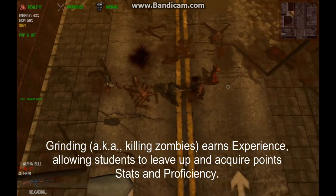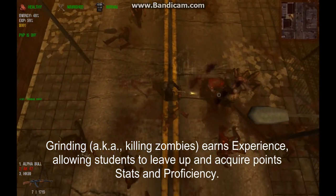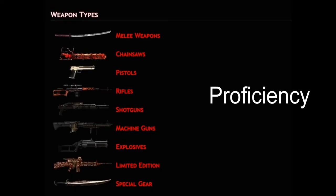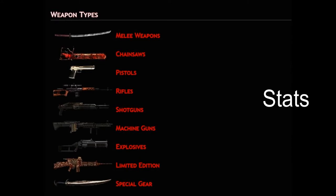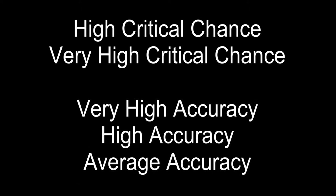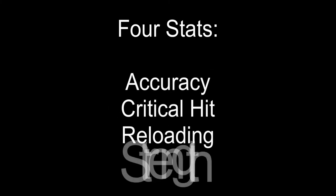Earning experience allows students to level up and acquire stat and proficiency points that will help them survive. This leads to our next subject, weapon requirements. Proficiency requirements are straightforward — a student needs 30 proficiency points to equip a 30 proficiency weapon. Stat requirements are less obvious. What is the difference between high critical chance and very high critical chance? Or between very high accuracy, high accuracy, and average accuracy? In a nutshell, these distinctions indicate how many stat points are necessary to optimize a weapon. There are four stats that affect weapon use: accuracy, critical hit, reloading, and in some cases strength.